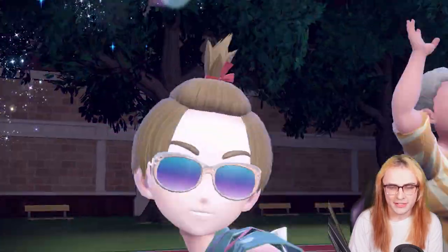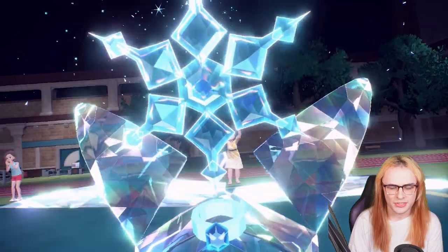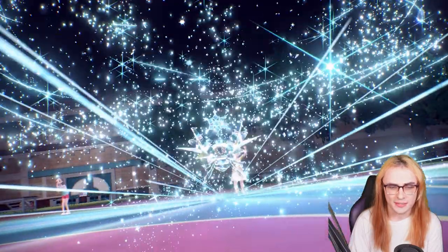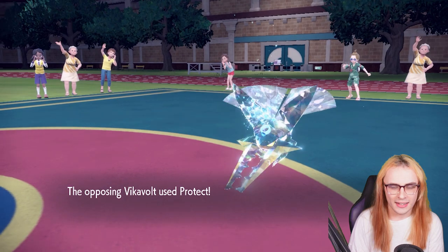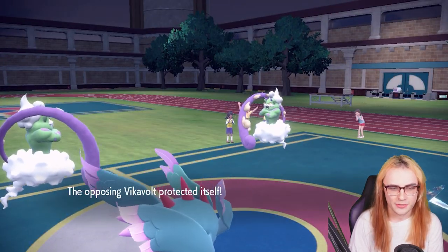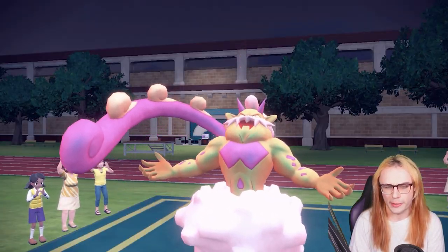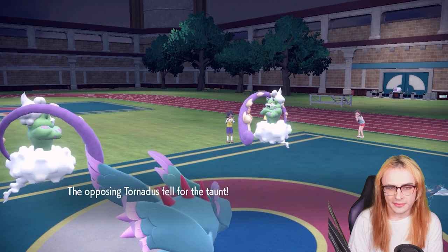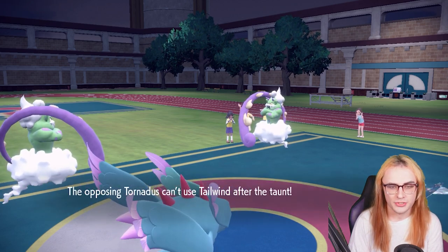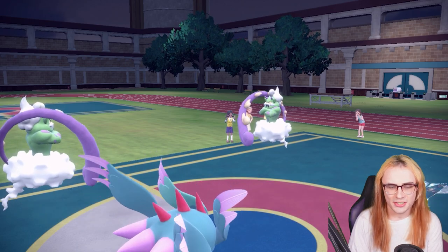My opponent is going to Tera — they Tera the Vikavolt. Okay, that's so much better for me. They go Tera Ice which gives really good coverage and is hard to switch around. They go for Protect — thankfully no Tera Blast or anything. We get the Taunt off on Tornadus specifically, which already helps a lot by denying my opponent any sort of Tailwind.